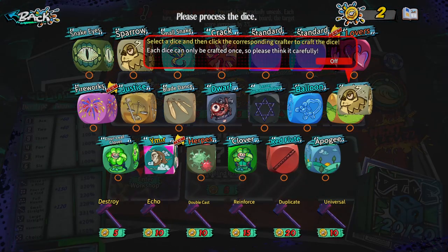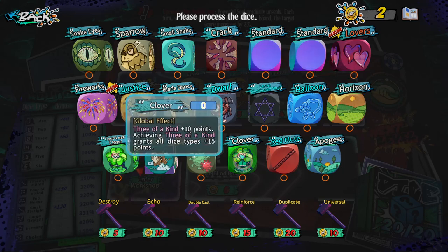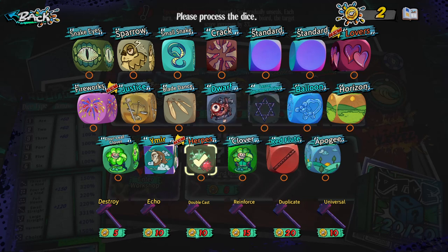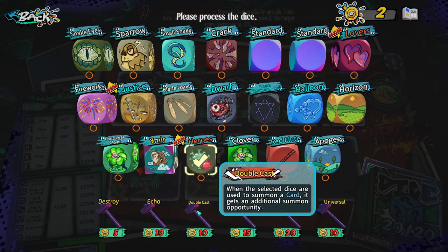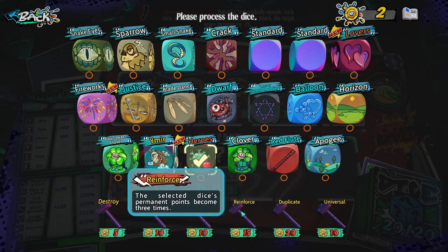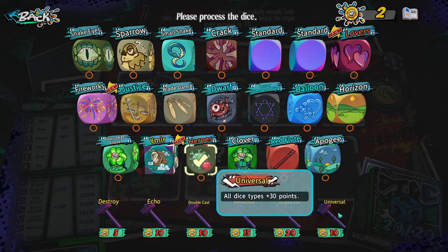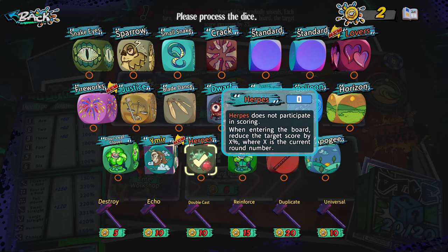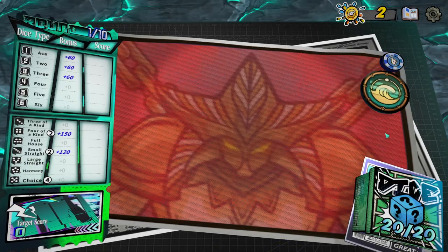Each dice can only be crafted once so please think carefully. Another Herpes or another clover — destroy it, echo it, additional summon opportunity, permanent upgrade, tanner copy — all dice types plus 30 points. That's interesting — if I had known that was there I could be duplicating things for next time. I'm happy with the upgrades I got, but I'll know for the next level if I survive that long. Something to aim for. 20,000 target — oh boy.